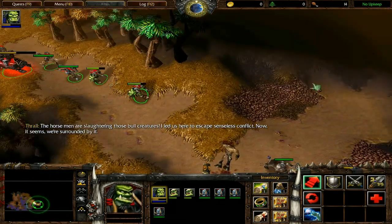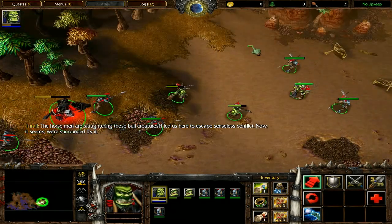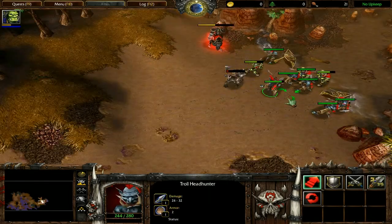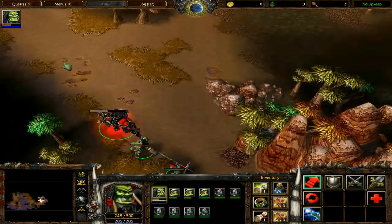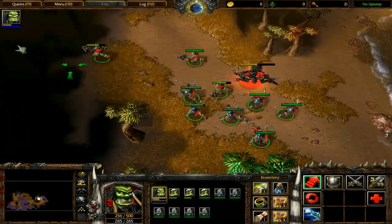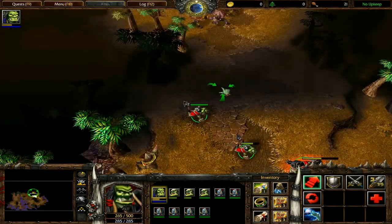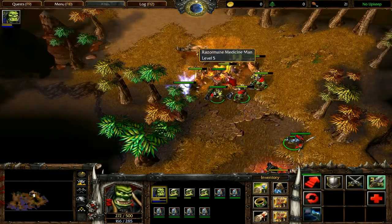When you come to this part, just run through these units and escape — avoid as many centaurs as you can. Kill the one that followed you and then head left. Avoid all fights with harpies and thunder lizards because the items they drop aren't all that special. Take your units up here and attack the Razorman Medicine Man — focus fire on him first.